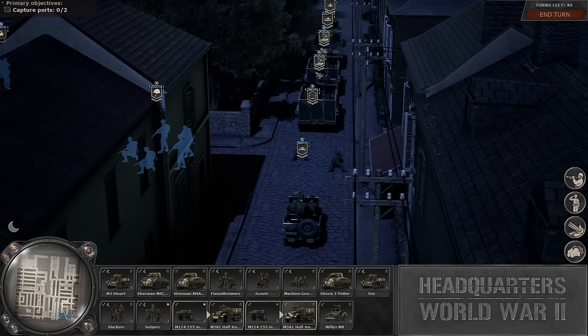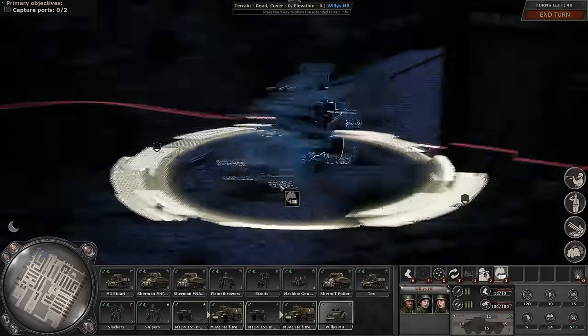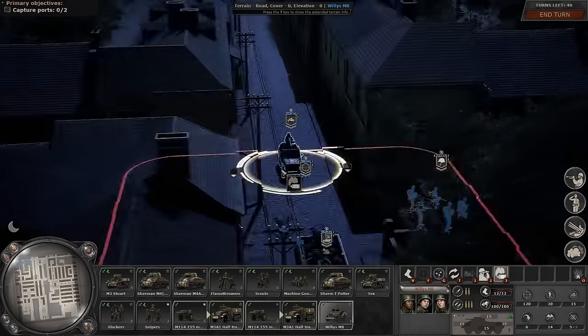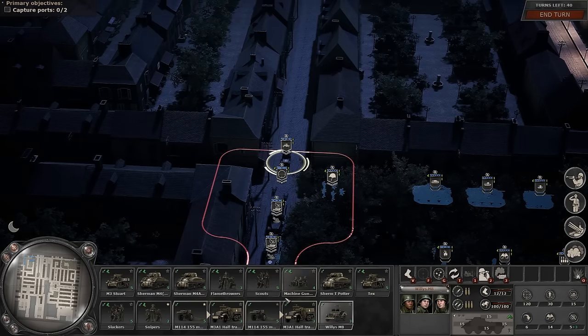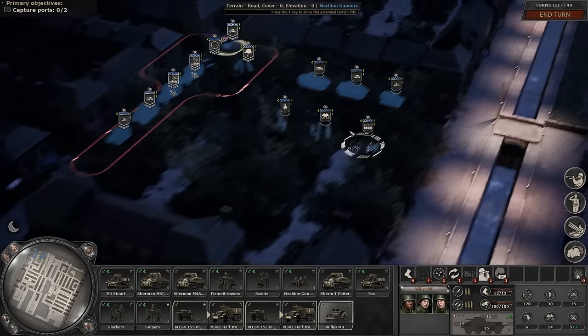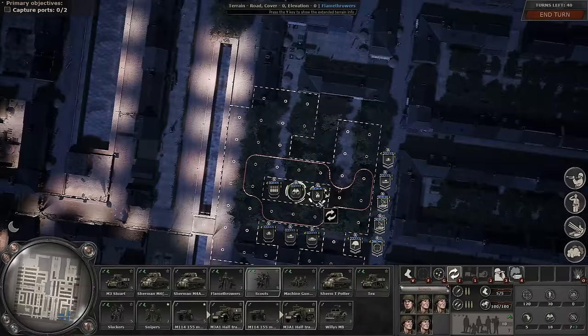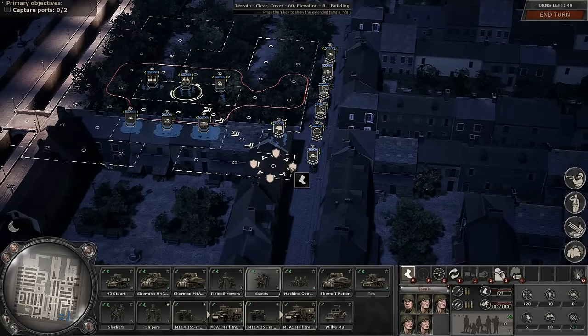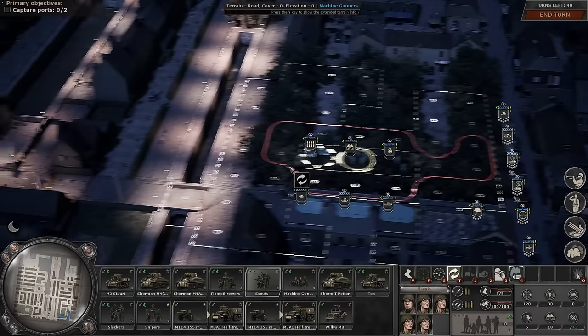Alright, so this is our force. Everybody that's a core unit — meaning a unit in my core company — has the little chevrons on it. You'll see custom names for them. I picked up this Willy Jeep as another scout because I wanted a little more intel. The problem with the Willy Jeep is the lack of camouflage, meaning it's going to be easier to spot than, say, a group of pathfinders. We have one group of scouts. This is the first real city map we've fought in.